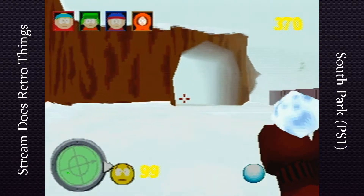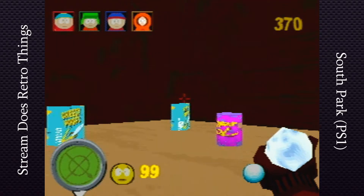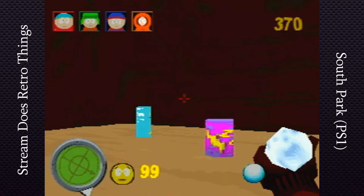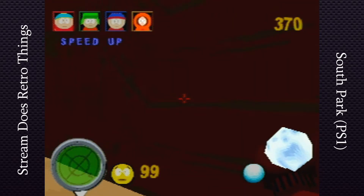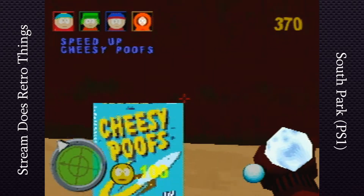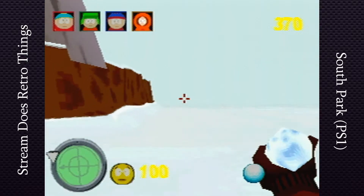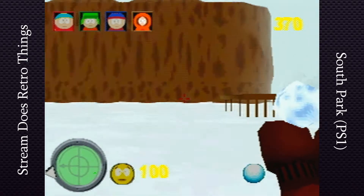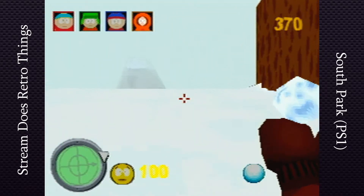So the game wants us to go that way, but there's a little cave over here. We got some cheesy poofs and — not gonna lie, I don't know what that is — Zap's Cola or something like that. That's a speed up. I don't know what cheesy poofs do; I'm guessing that's just a heal. I'm pretty sure yeah, my health just went up there. I don't think it regens over time, so I'm guessing that's just health up. Kind of simple, kind of basic.